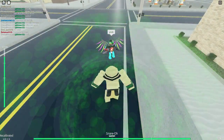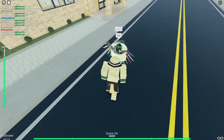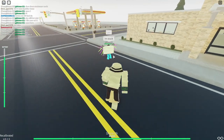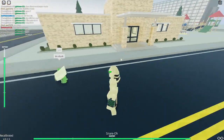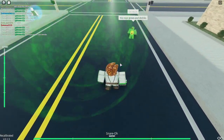After Cannonball it's Snare-Oh. When you press Q it does that — it has to hit someone and then you can kill them, and they can't escape it. That's basically all of the snare though.